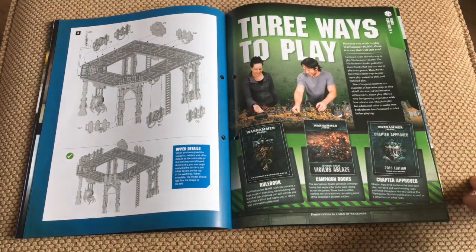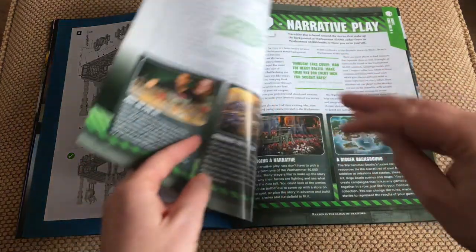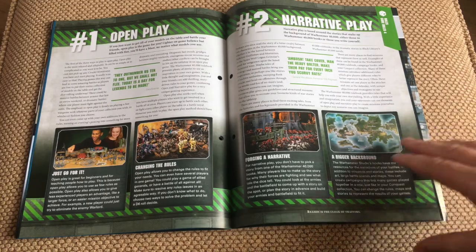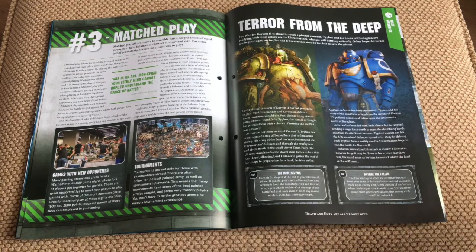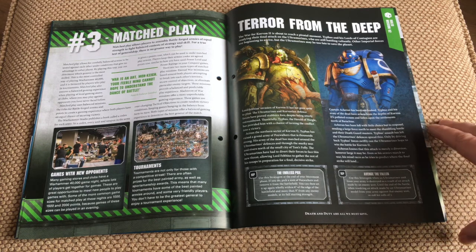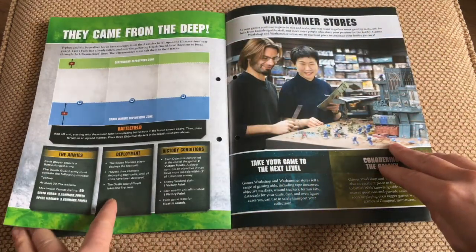And then we've got the rules — core rules number four, three ways to play. Number one is open play, number two is narrative play, and number three is match play. It just tells you a little bit how to do each version of the game. And then you've got rules, mission 62, Terror from the Deep, so there's a bit for that.